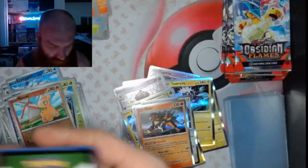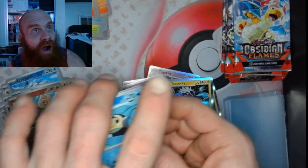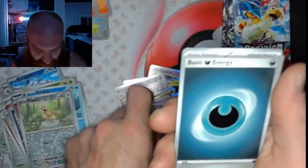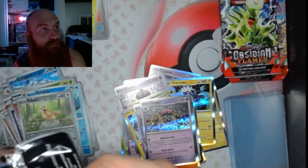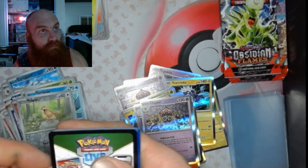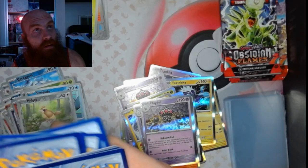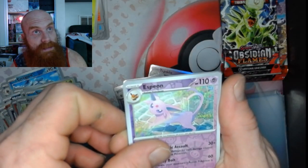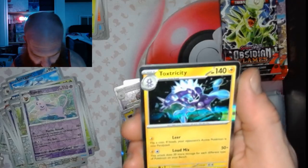Pokémon's got me all sorts of distracted at the moment. Pack 32: got a Terapagos, a Pidgeot, and a Claydol. Pack 33: Espeon, Patrol Cap, and Toxtricity.